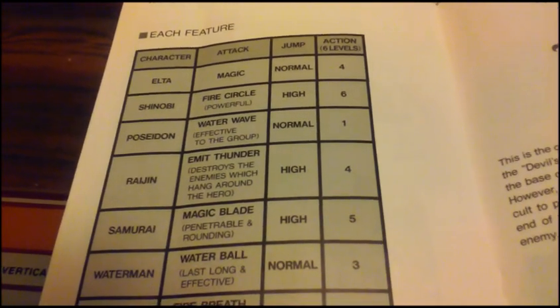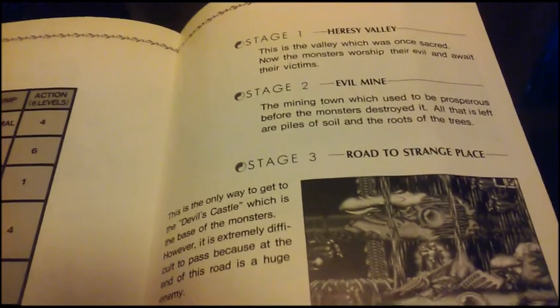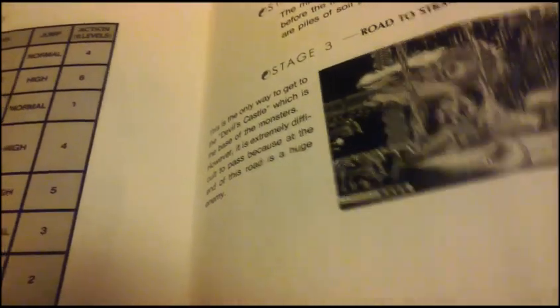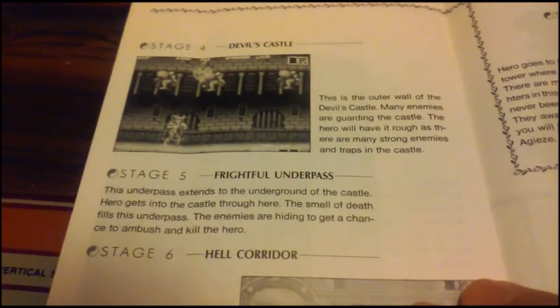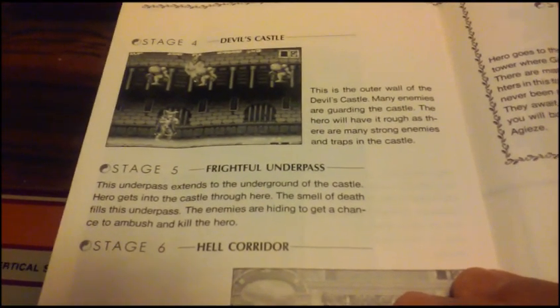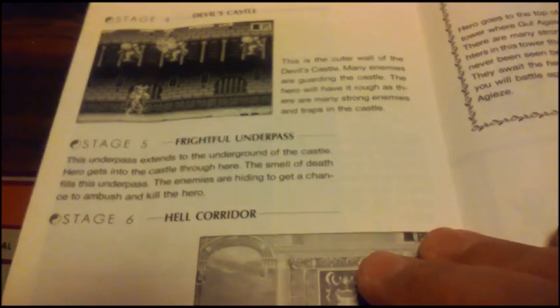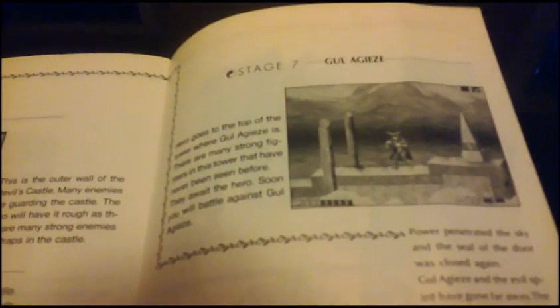The abilities include jump speed, attack, and strength, and how they compare. And on to the stages themselves — stage 3 is a pain on the AES. But actually, stage 5 is brutal because you have to deal with all the frogmen, and then you have to go through one maze that is just so easy to get lost in.